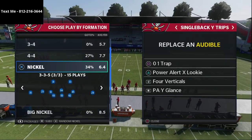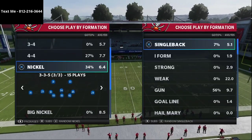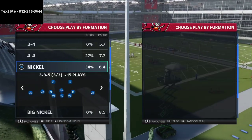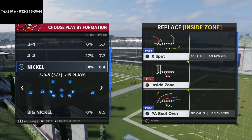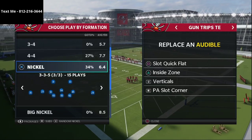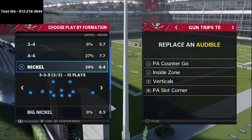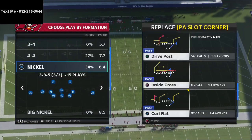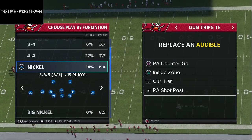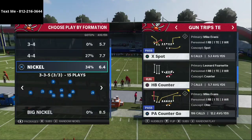One of the things he did was put the 0-1 trap in his audibles. He also had a couple of other plays, but really what he was using was a combination of the Power O and the 0-1 trap in case they ran a defense that forced him to deal with that. He was also using his inside zone from bunch tight end — in key situations he would audible to that. His passing audibles included the PA counter go, the curl flat play, PA shot post, inside zone, and he would typically come out in the play X spot as his primary passing play.